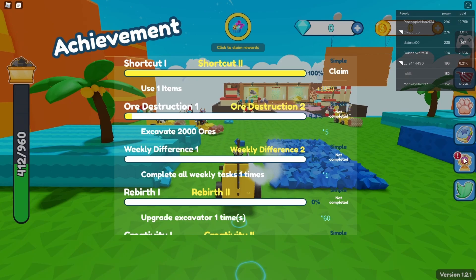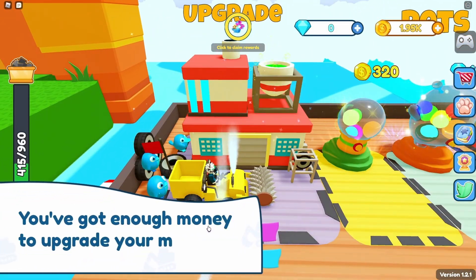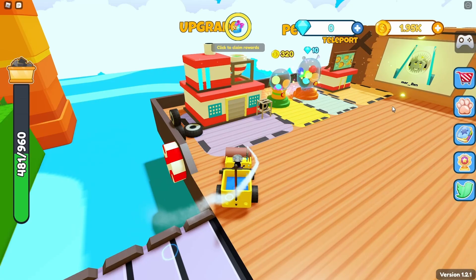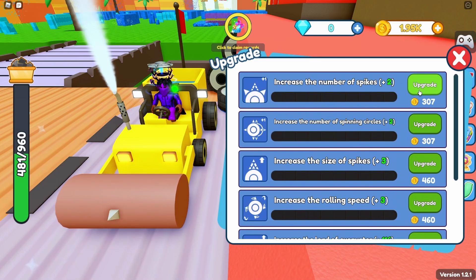There's a stage unlock over there and some achievements here — let's claim that. Oh, an upgrade station! I have enough money to actually upgrade now. Let's come over here to the upgrade station.